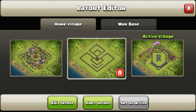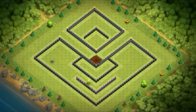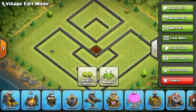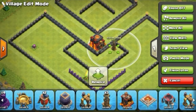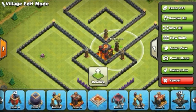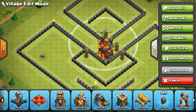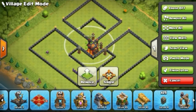So guys, that was an interesting base. Let's see this base — it's very interesting and very uncommon. Let's go and make this base perfectly. Now the Hidden Tesla: I am in town online, so I have two Infernos here. If you have no Inferno in town online, you can use the Hidden Tesla only — you can use this type of base in town online.